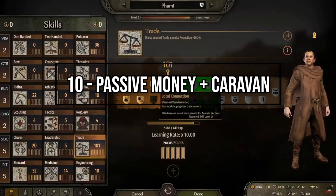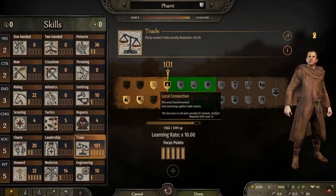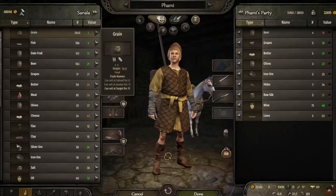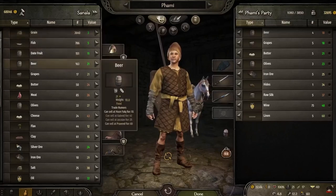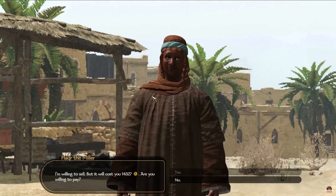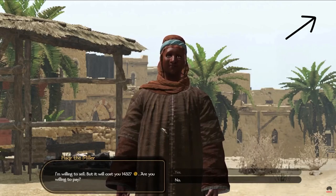A wise man once said that to become rich, you must increase the number of income sources — and the same logic applies in Bannerlord. You can make passive money to help your economy in early to mid game. There are two types of passive income: caravans and workshops. You can assign companions to run caravans, going from town to town trading and generating money for you — this usually costs around 15k and must be started in a town. Workshops can be bought for 10-15k, are also in towns, but do not require a companion. I covered workshops in my other video — check the card above or the link in the description.